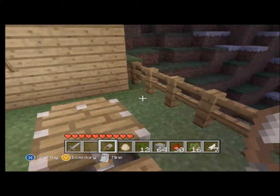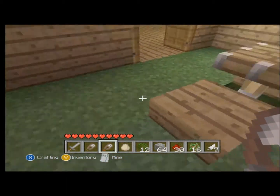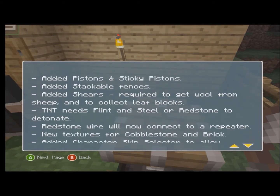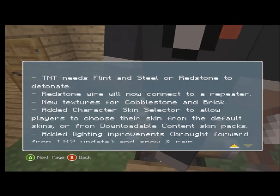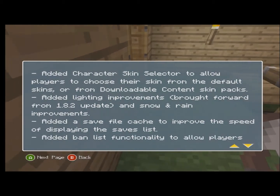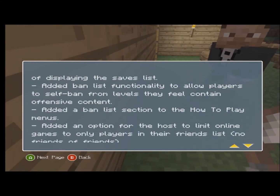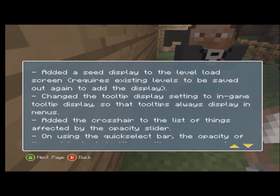They've got shears now — you have to use them for sheep instead of hitting them. I already have shears, but thank you. You can see what's new in the menu. You also need flint and steel for TNT, which is what it is on PC at the moment, so it's getting there. They've put a mishmash of updates together; I don't think they're doing it in the same order. There's lots of new stuff, but I've mainly noticed the fences and the pistons, and they've been really good.